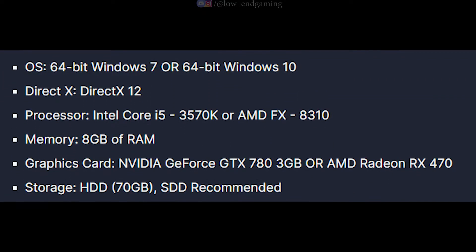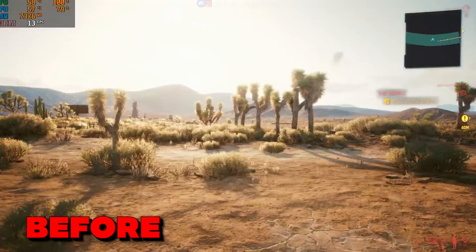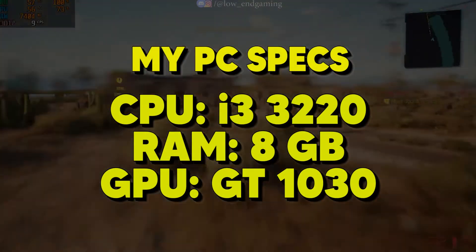These are the minimum system requirements to play Cyberpunk 2077 on your PC. And this was how the game worked on my PC — it gave around 13 frames per second and was not smooth at all to play. These are my PC specs on which I am playing this game. My PC specs are lower than the minimum requirements of the game.